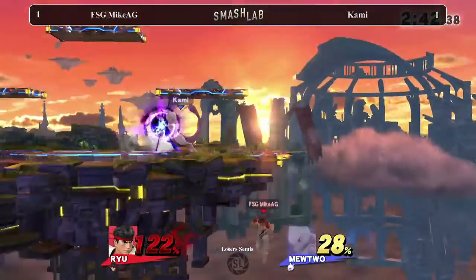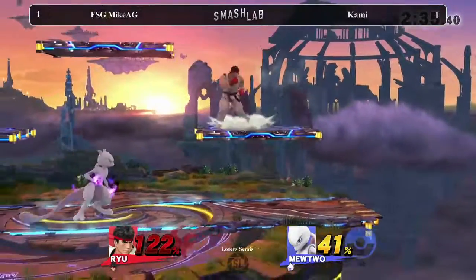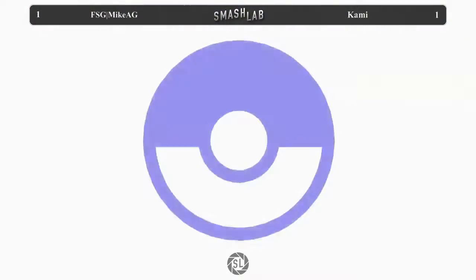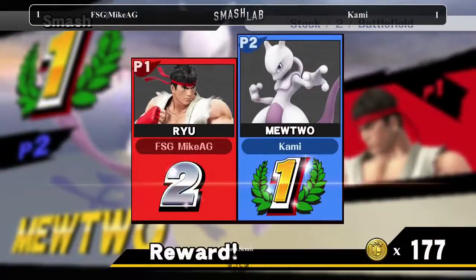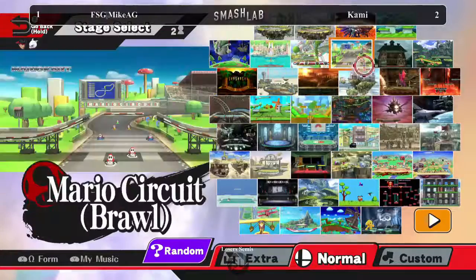How viable is it for Mewtwo to use this up beat as a movement option, like a mix-up? If it auto-canceled it would be god tier. It doesn't auto-cancel. That was amazing — jump over, B-reverse, neutral B. Mike AG is charging. So it's 2-1 right now. That was a great set moment. Kami just B-reversed a Shadow Ball into Mike AG to take the stock while he was doing a focus punch.